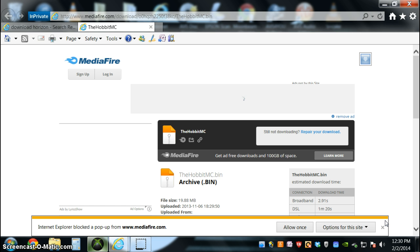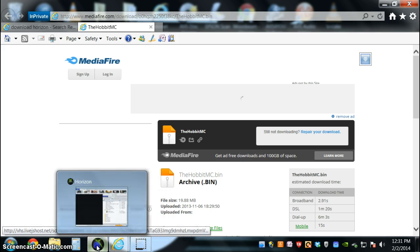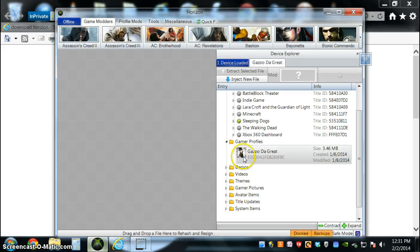Now, to do this, just go to storage — not hard drive — you go to profiles, select the profile you like to use, and move it to your flash drive. And then after that, you just come to your PC, plug it in, and then you will have to download Horizon. I will put a link into the description.